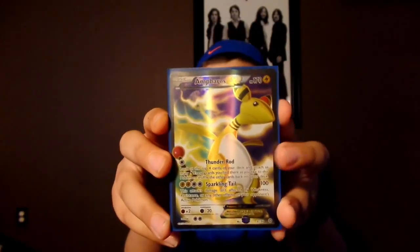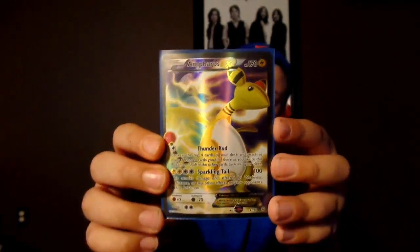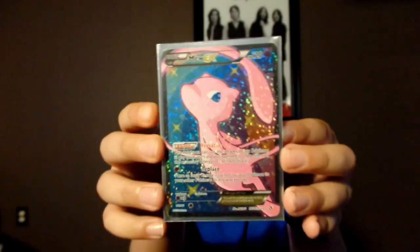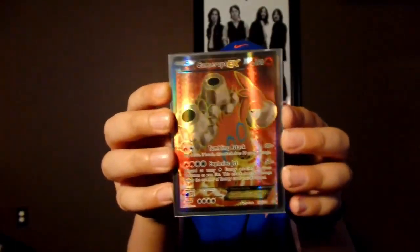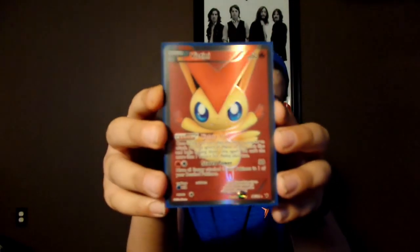Next we have Ampharos EX Full Art — I wish I could showcase the Mega but I already showcased it before, so this is a very cool card. Next is Mew EX Full Art, which is very common in every Night March deck. Then we have Camerupt EX Full Art, which I pulled in my Primal Clash Elite Trainer Box opening. Next is Victini EX Full Art, which I traded for and was very happy to get.